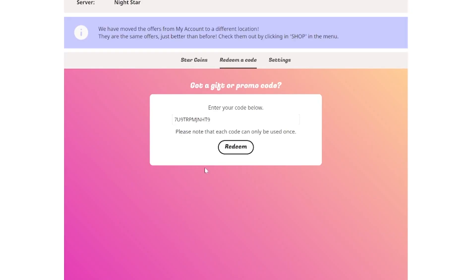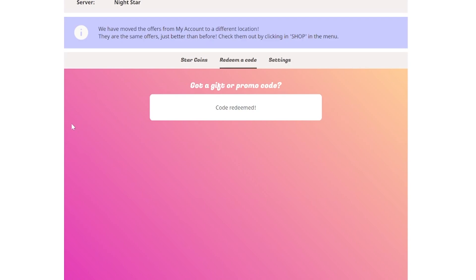You can just click this and it will automatically put the code in for you. Then you can just click redeem — that is how you do it. And let's head back to Star Stable.